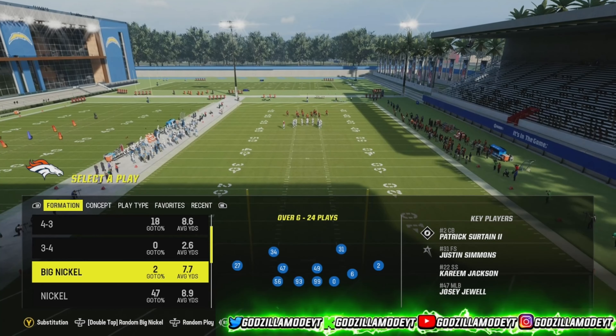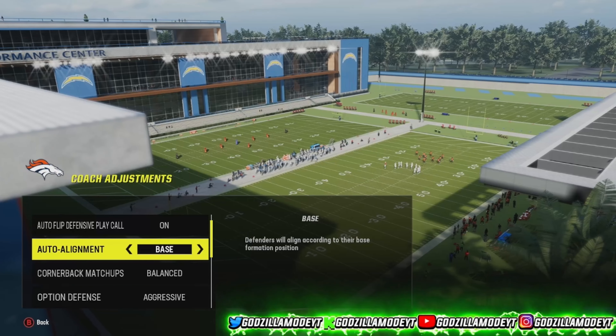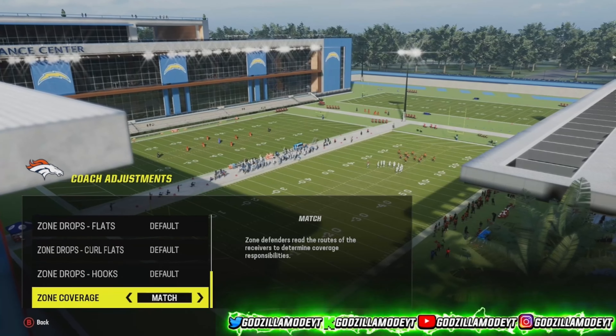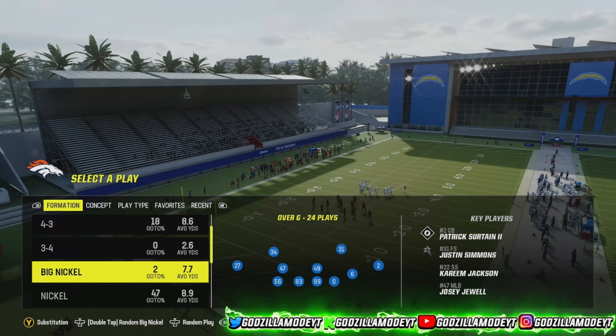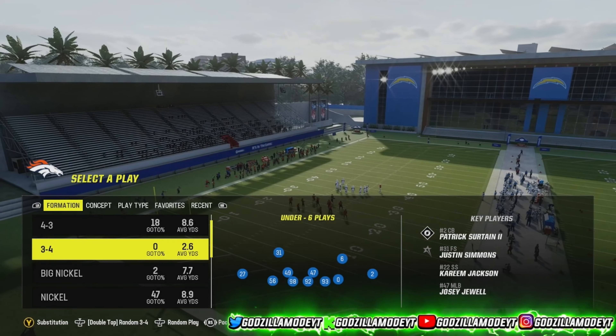What y'all want to do is go to Coach Adjustments. You want to run base auto alignment, aggressive option defense, and turn on match coverage. What y'all boys want to run is Big Nickel Over G — this is a defense that's really, really good this year.